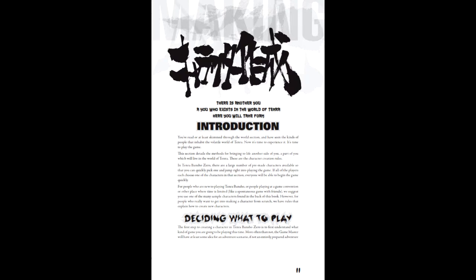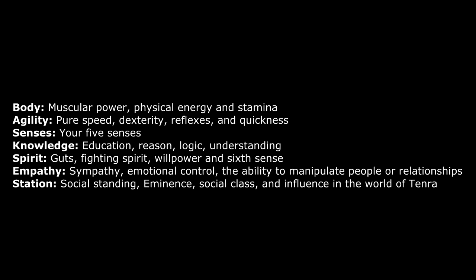Step 2 is to assign attribute points. A starting character has 40 points to spend among the 7 primary attributes: Body, Agility, Senses, Knowledge, Spirit, Empathy, and Station. The spending range of each attribute is a minimum of 1 and a maximum of 10. It is important to note that you may start with less points if one of your archetypes has an attribute cost, or if you opt to trade attribute points for ranks in general skills.